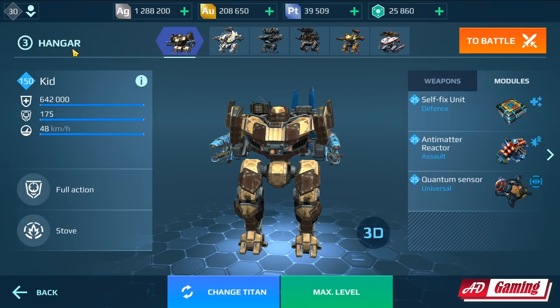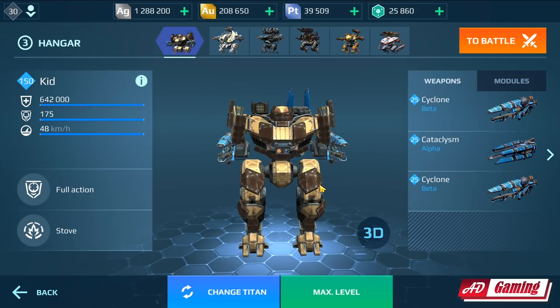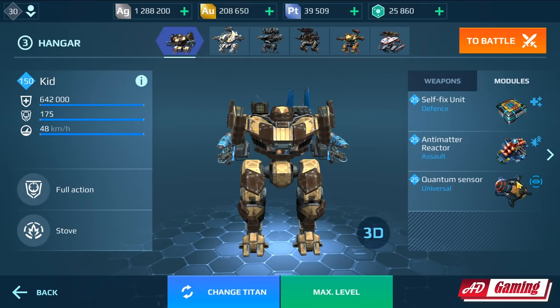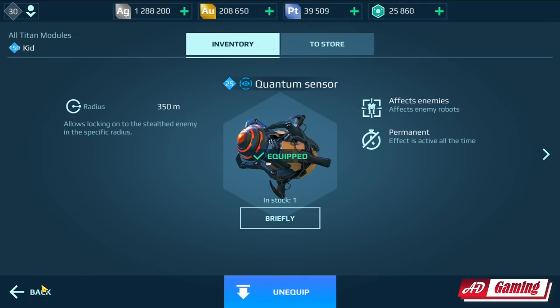Hey, what's up everyone, this is AdGamer, welcome back to my channel. Today's video I'm gonna be featuring the Super Kid. I decided to use the Kid with the Cyclone and the Cataclysm — I think it's gonna be the best build for the Kid. Maybe the Kid is not the best titan, but I decided to throw at him all the bells and whistles, along with the new Quantum Sensor Module, which allows me to lock on the stealth robots.